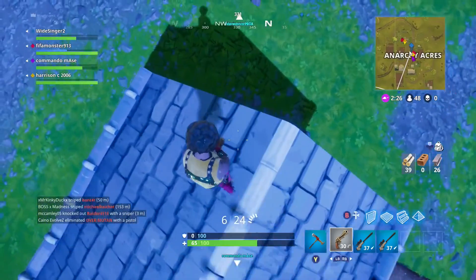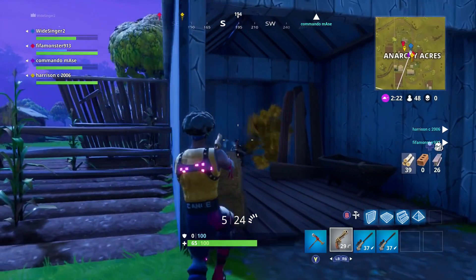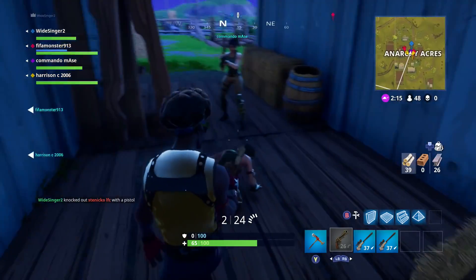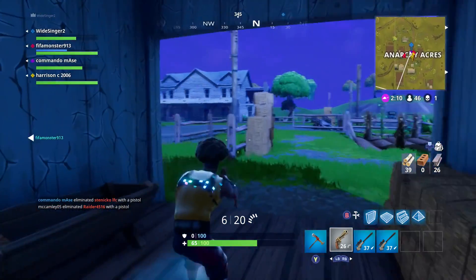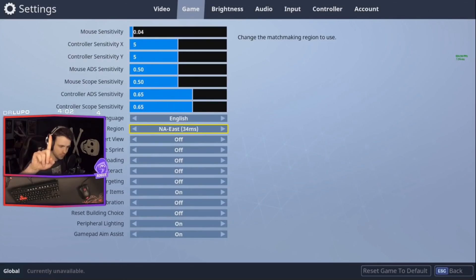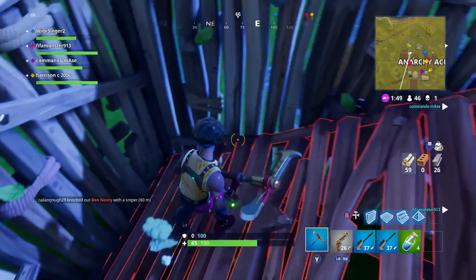So let's talk about how you can actually join a custom game right now. On screen you can see the first screenshot I have here, from a Twitch streamer called DrLupo. The first thing you've got to do is you have to have the same region as someone. The region shown here is NA East. If it was me, I'd have mine set as EU. If you're coming from a different region you may have a higher ping, which is kind of the downside.